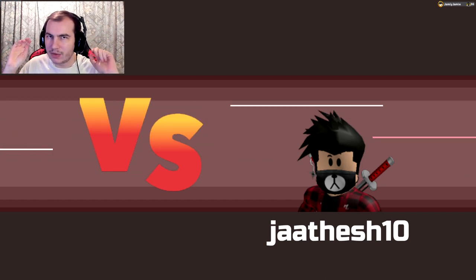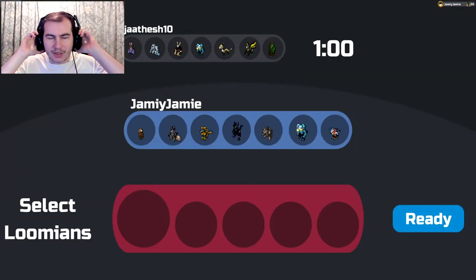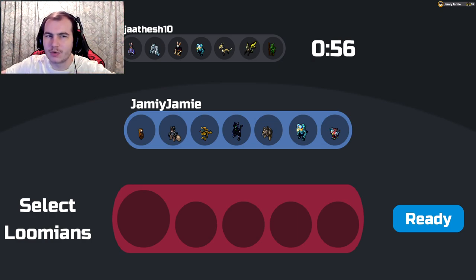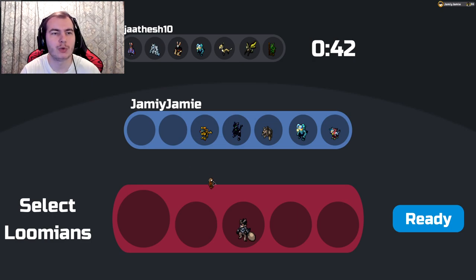Hey guys, Jimmy here. Today on Roblox we're playing some more Lumion Legacy. Today we're going over Ragoon. I think recently I mentioned that I want to do a basically complete rework on its ability — not really an entire rework, but I think it should do what it's actually named, which is stealing abilities rather than copying them. So we're going to be getting into that today.